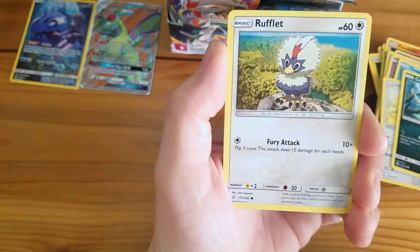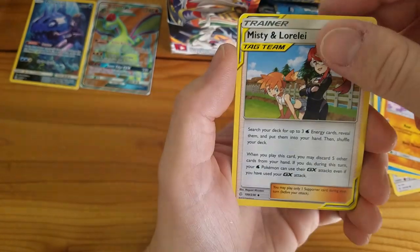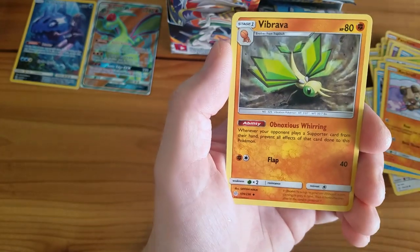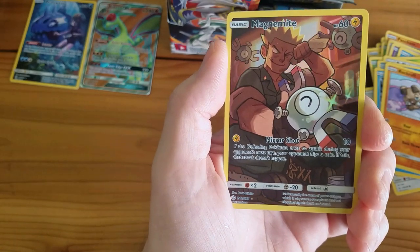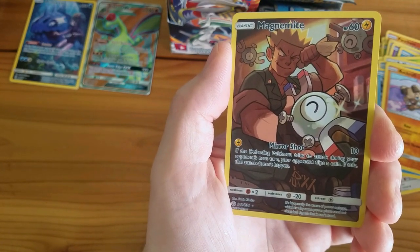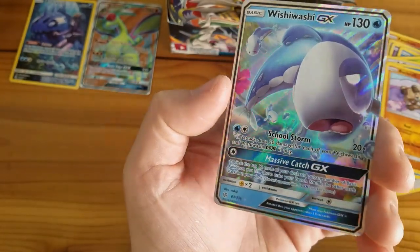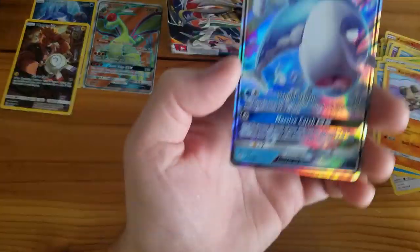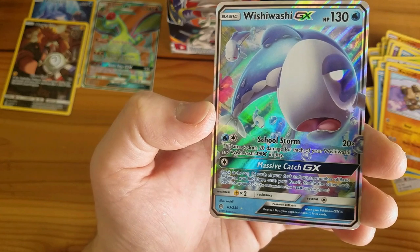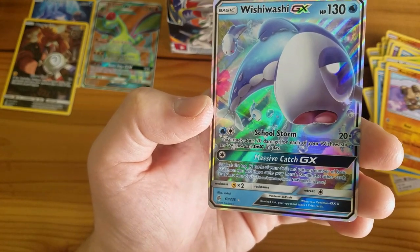This pack is a green code card pack. Oddish, Rufflet, Piplup, Alolan Vulpix, Rockruff, Metal Energy, Misty and Lorelei Tag Team Trainer card — they use that same artwork for Hidden Fates — Rapidash, Dewpider, a Magnemite full art card. If the defending Pokémon tries to attack during your opponent's next turn, your opponent flips a coin. And a Wishiwashi GX: 130 HP, School Storm does 20 times the number of Wishiwashi in play. Massive Catch GX lets you look at the top 12 cards and put any number of Basic Pokémon onto your bench.